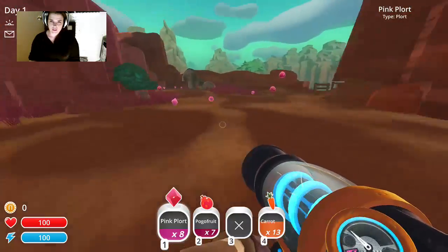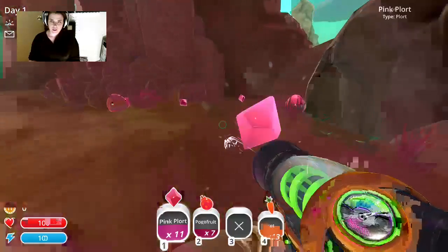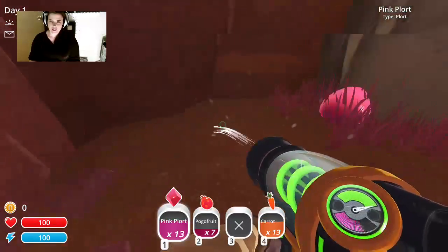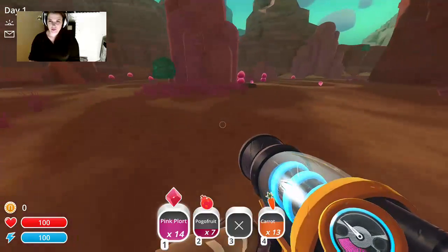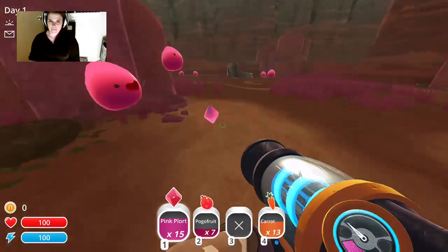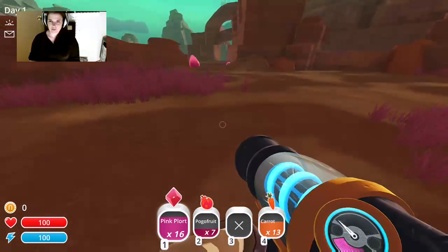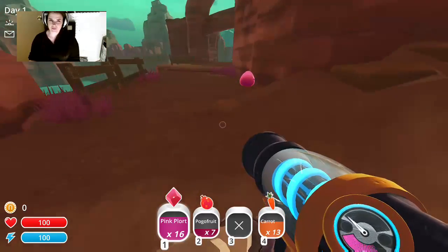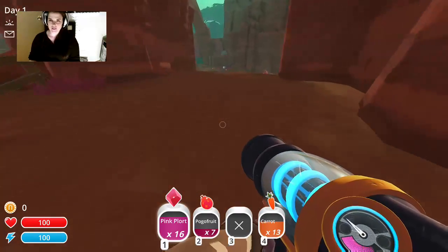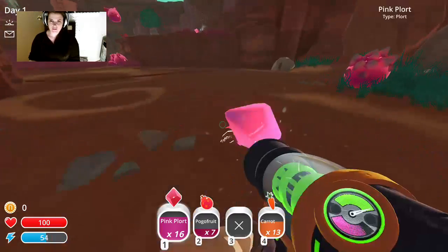As of right now, without your upgrades, you can have up to 20 plorts in one area. You cannot do a separate category for the plorts — once you've filled all of your colors out, that's all you can carry until you go and deposit it. Kind of a bummer.